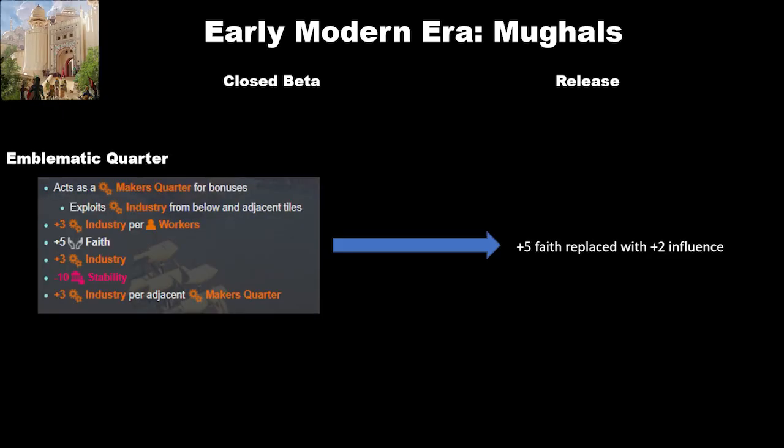The Mughals are next and have just had a slight change to the Jama Masjid. Instead of the plus 5 faith from the closed beta, it's been replaced with plus 2 influence. I'm fairly neutral about this — I did like having the faith, it helped get religious tenets a little faster, but I guess they felt the Mughals were a little too versatile. I don't really have an issue replacing the plus 5 faith with plus 2 influence, and that extra influence might help you secure a wonder that you can use your outstanding production to build.